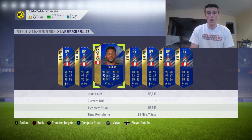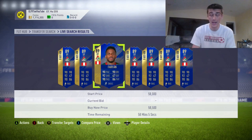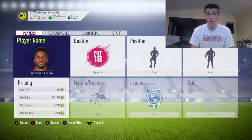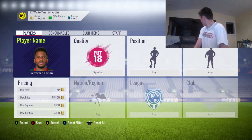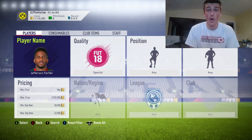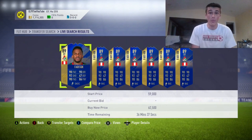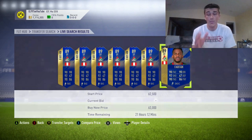It's about 58.5k right now. Overall, I just want to get this out of the way at the beginning: if you guys find a team of the season card for 55k or below, 100% go for it.